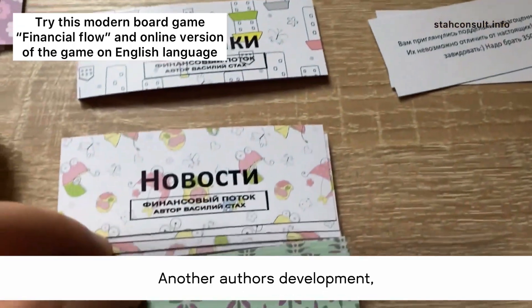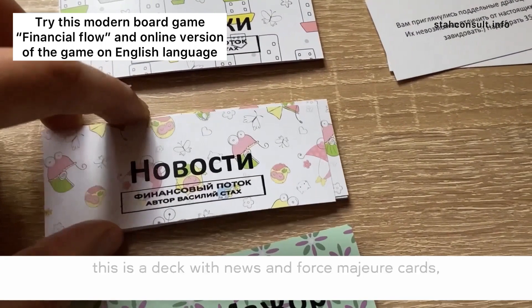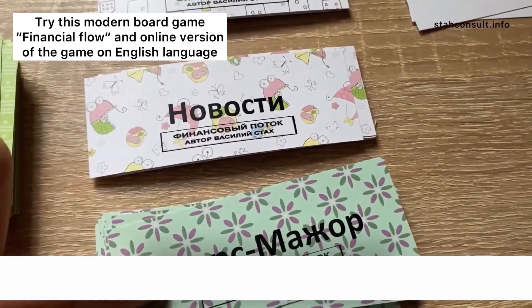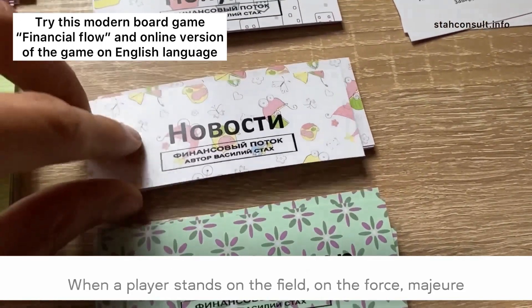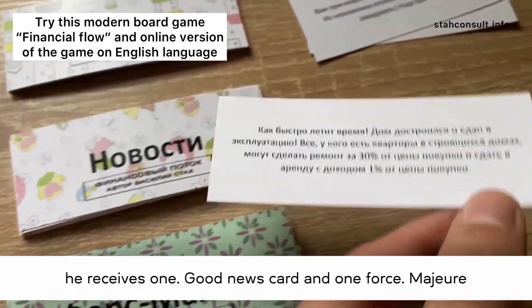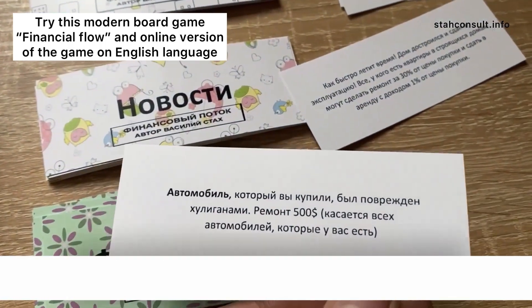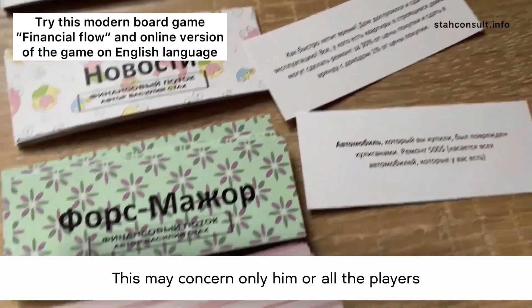Another author's development is a deck with news and force majeure cards — good news and bad. When a player stands on the force majeure news cell, he receives one good news card and one force majeure. This may concern only him or all the players.